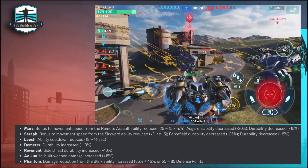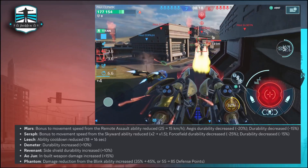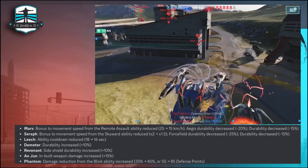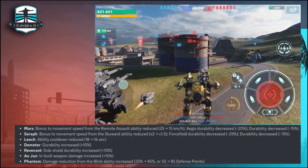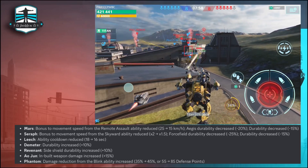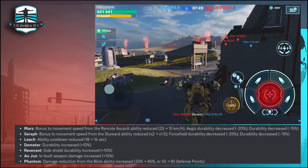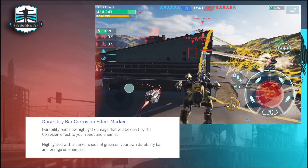The Leech ability cooldown is reduced from 18 to 16 seconds. The Meter durability increased 10%. Revenant side shield durability increased 10%. Orion inbuilt weapon damage increased by 15%. Phantom damage reduction from the Blink ability increased from 35 to 45%, or 55 to 85 defense points. It feels like the newer bots will not be so powerful anymore, but the older ones will come back. They seem to be trying to rebalance everything so all bots are at a decent level. I'm playing here with the Angler and the Harpoon weapons, and as you can see, those are not so fast anymore.